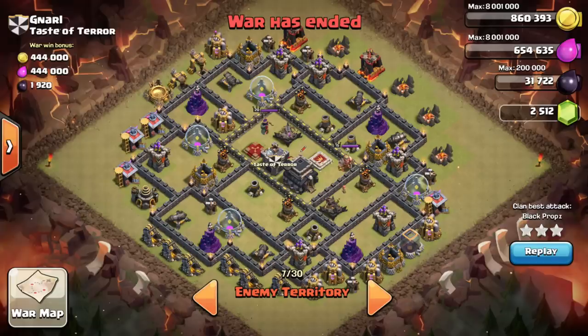Here's the first base we're going to look at. At first glance you would think it was a pretty tough hog attack, but really it's not. One of the first skills you need to develop when you're going to start using hogs is identifying the giant bomb locations. On a base like this that seems like it's got a lot of double bomb locations, it really doesn't — or has very few that make sense. Working your way around the base, you've got potential spots here, here, here, and in the core.